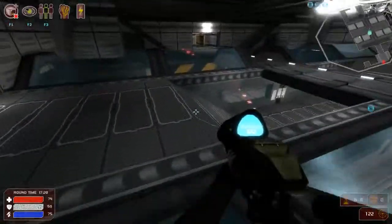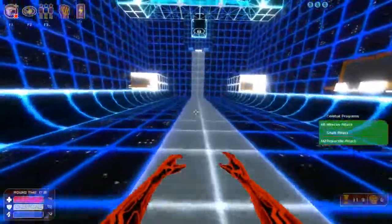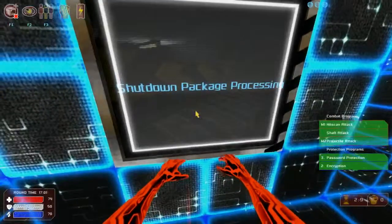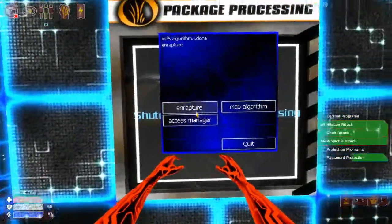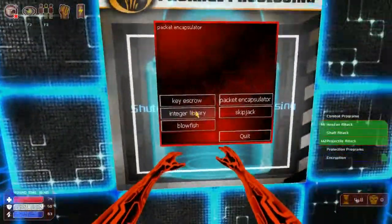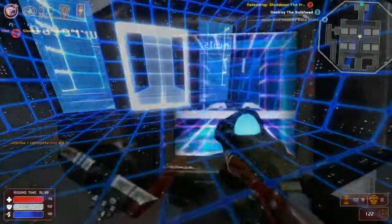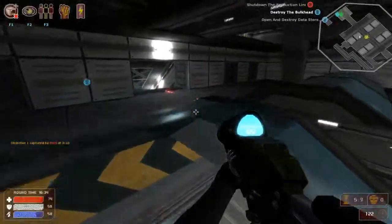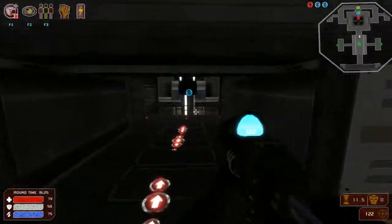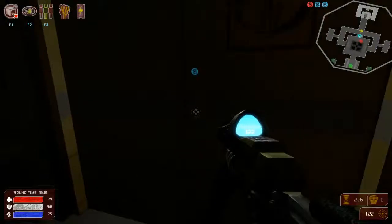I'm not playing with anybody because I want to be able to explain everything. When you're in cyberspace you can set up little protection things to slow down the enemy team. Now the spawns are moved up, kind of like in highlander or sixes. The objective is to go into cyberspace and hack the laser so that it blows up a hole in a wall or something.